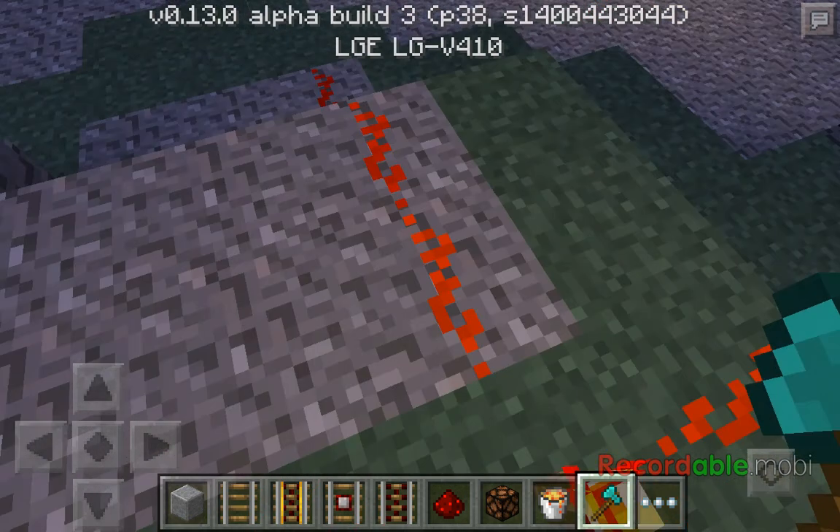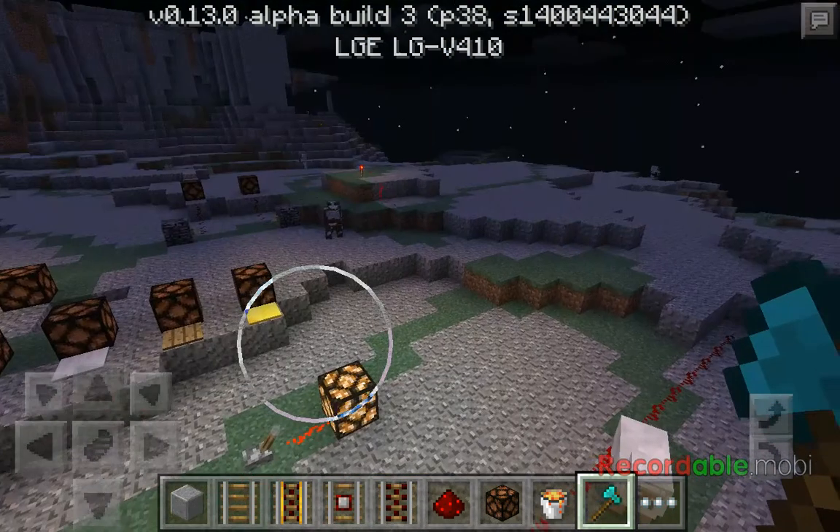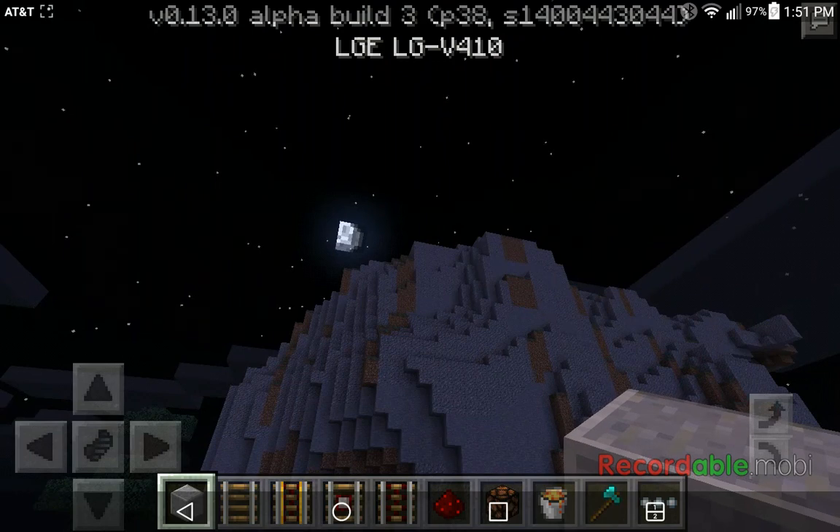These are redstone torches — they immediately power redstone the second you place them down. That's pretty much it, guys. I'm also going to be doing a video of my roller coaster in a minute, so see ya, bye!